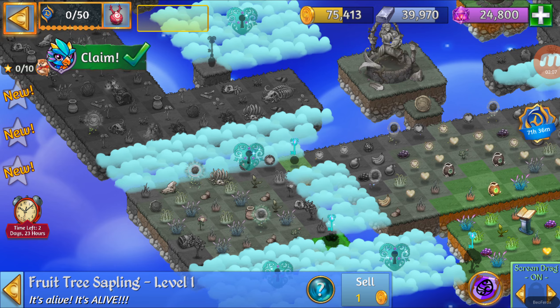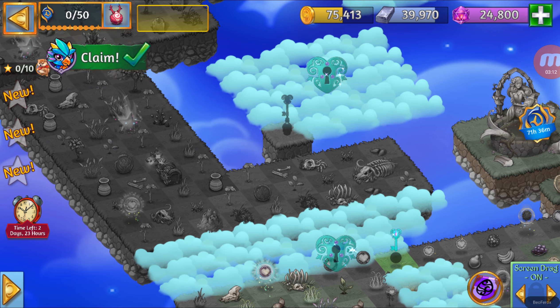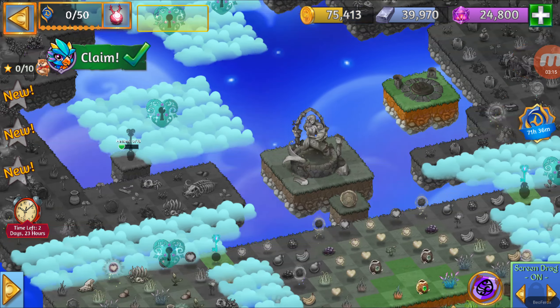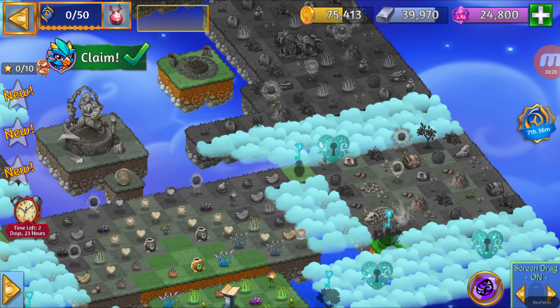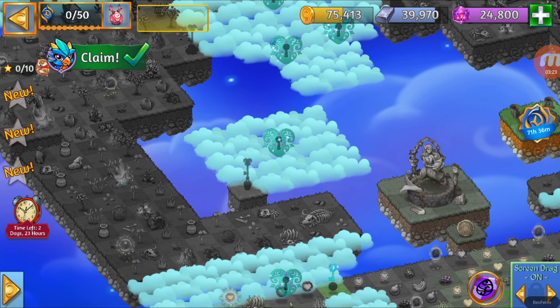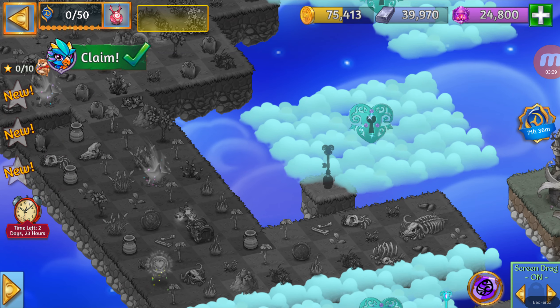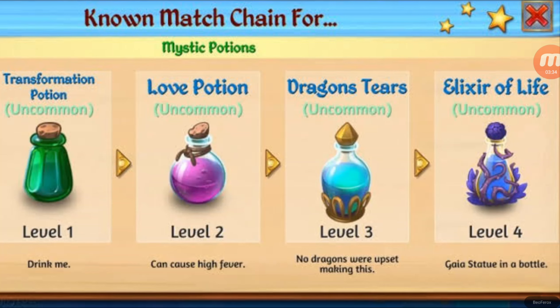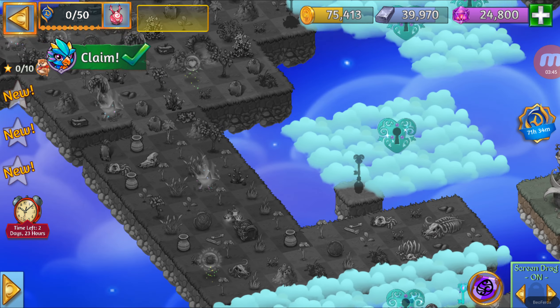We could go over there, and that is going to open. We can have that Cloud Key. For this next Cloud Key, it's going to be one of the Vases — let me check the name. It's going to be the Dragon Tears, level 3. Yes, it is. Now let's check the next Cloud Key.